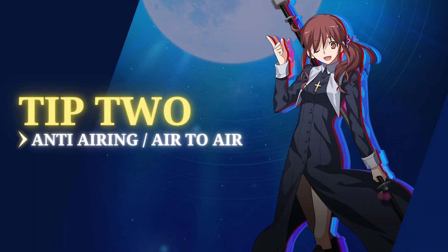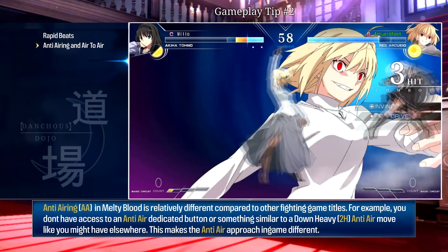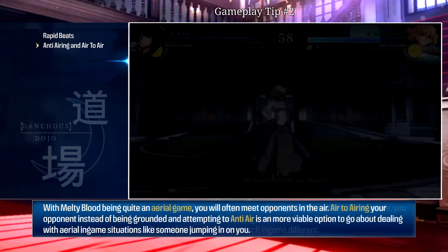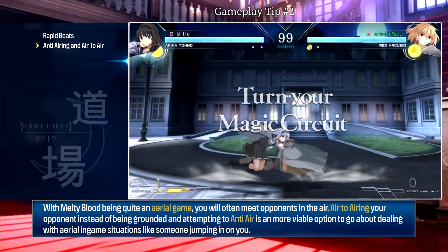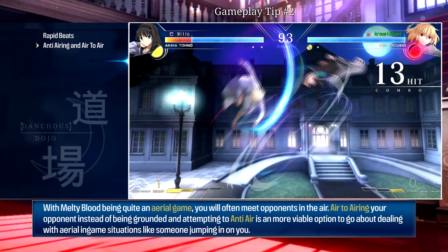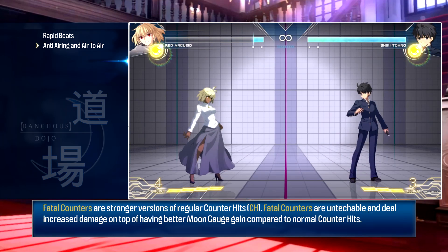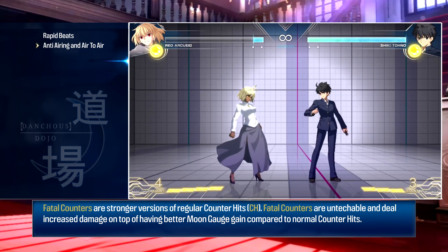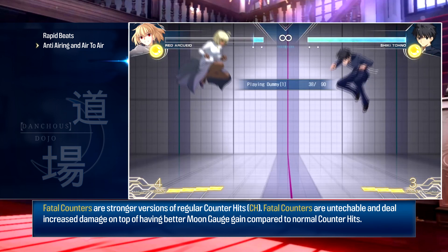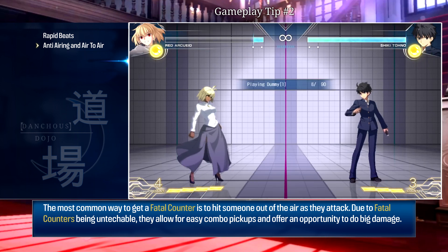For the second point, I want to talk about anti-airing. Anti-airing in Melty Blood is quite different — you don't have a dedicated anti-air button like a 6P from Guilty Gear, or a go-to down heavy like in other games. With Melty Blood being quite an aerial game, meeting opponents in the air is common, so you'll often want to air-to-air rather than try to pick your opponent up from the ground. The mechanic that really plays into this is called fatal counter.